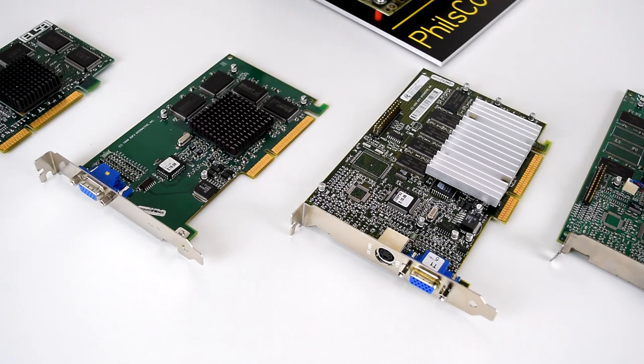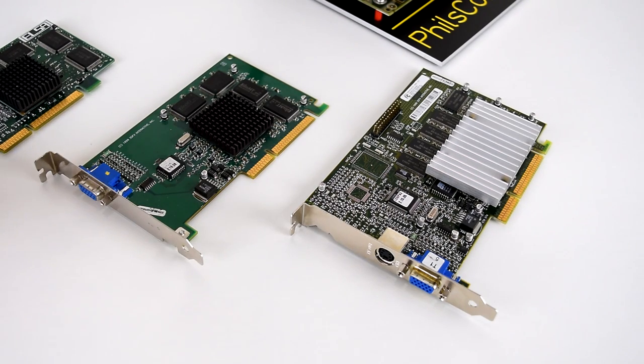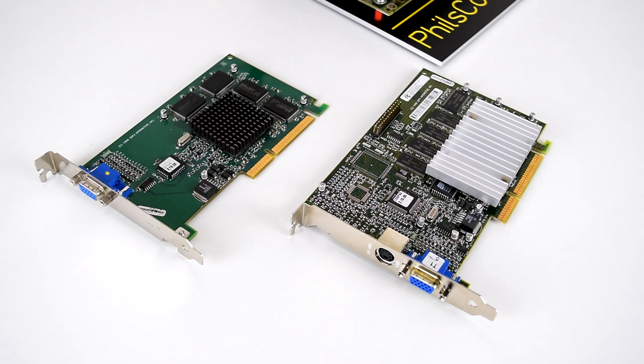So which card to pick? Fairly straightforward — removing those other cards, we're left with the Voodoo 3 cards, and it doesn't really matter which one. You might be a little wary of the Velocity 100 because it only has 8 megabytes of video memory, so that might be a reason to look for a proper Voodoo 3. But that's my recommendation: if you're going for a 3DFX card, Voodoo 3 is the card I would pick. You should be very happy — you're going to get decent performance, excellent compatibility with the motherboards and with all the games. Voodoo 3 — that's what I recommend.